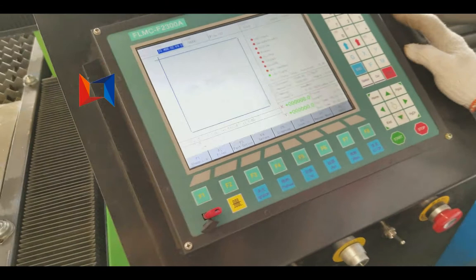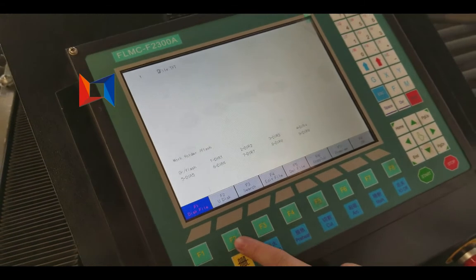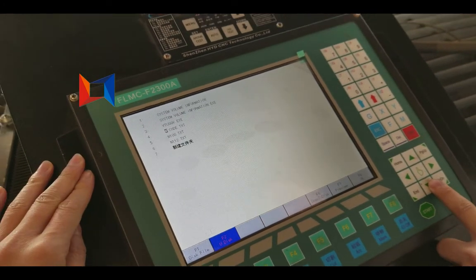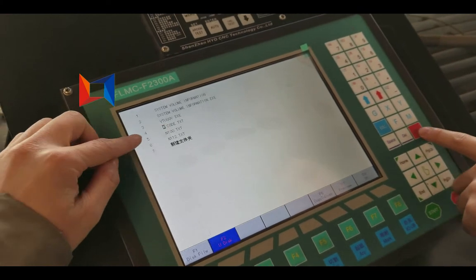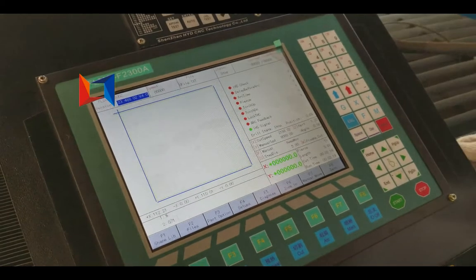Now we can find the file — press F2. Find the U-disk and find the U-disk, select the file you want to work with. We use G-code — select the G-code and press Enter. This is the file we want to cut.